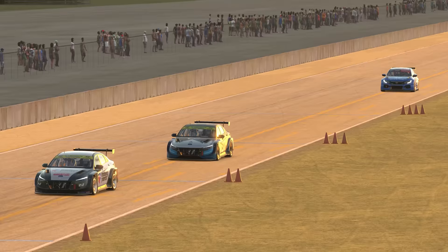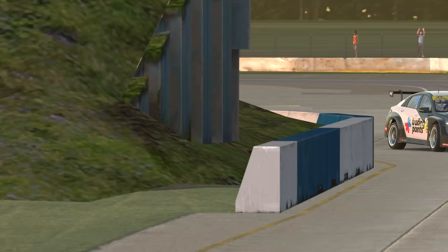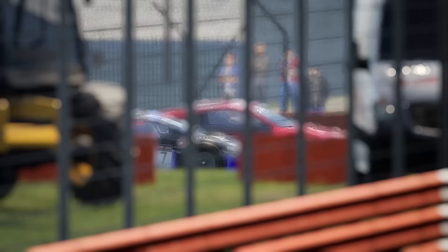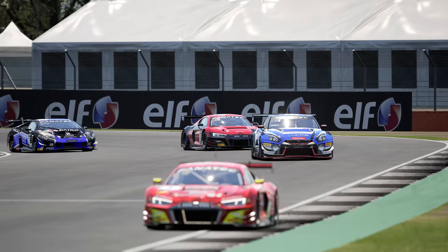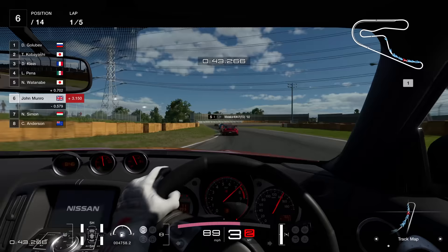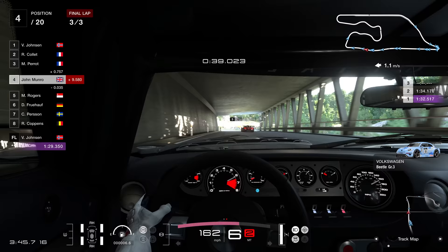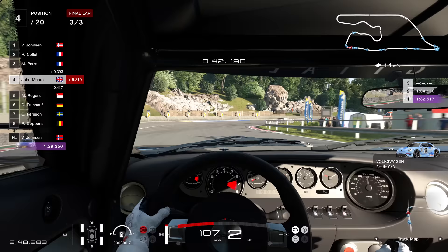Sometimes the track is simply too wide to cover both gaps, in which case you have to think on your feet. You want to enter the corner from as wide an angle as possible without leaving a gap for someone to exploit down the inside. The corner exit in a defensive situation will always be key. You need to be switched on and always focused on maximising your exit speed, even if it means completely compromising your mid-corner speed. If you focus too much on completely blocking the inside line, the laws of physics dictate that you will have compromised your exit, leaving you highly vulnerable.